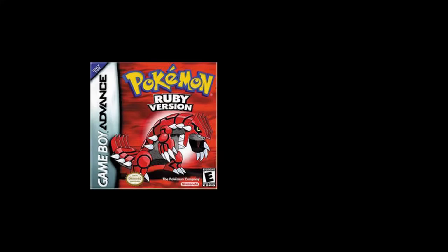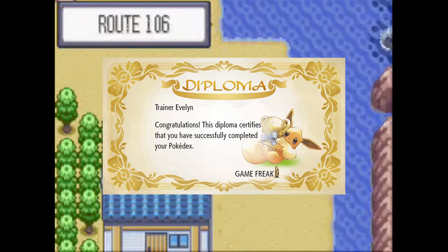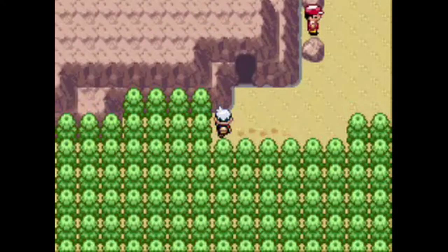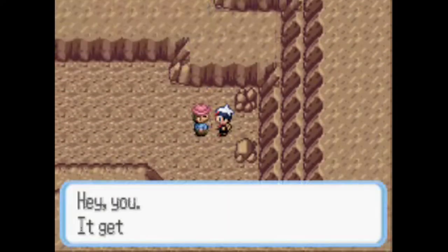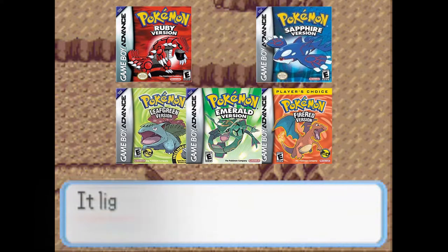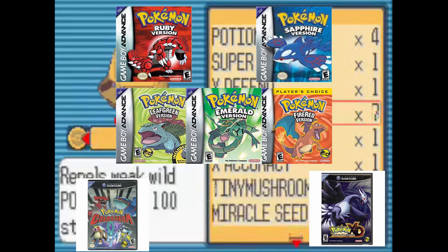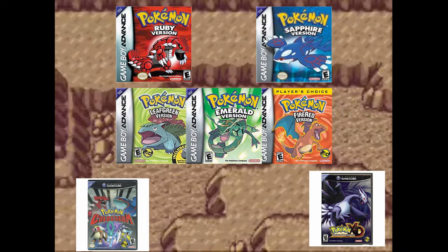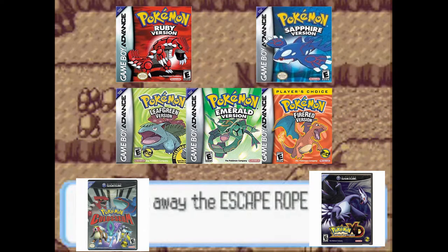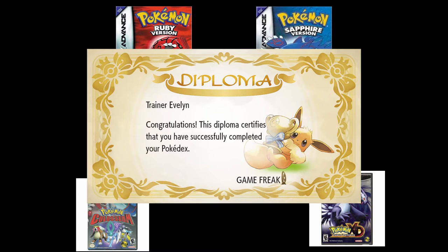Pokemon Ruby and Pokemon Sapphire. In the original two Generation 3 titles, you needed to catch the 200 Pokemon in the Hoenn Pokedex to get your first reward — yet another diploma! And if you weren't already tired of pointless diplomas, in order to obtain all 386 Pokemon to register them into your National Pokedex, you'd need to own Pokemon Ruby and Sapphire, Pokemon Fire Red and Leaf Green, Pokemon Emerald, and the GameCube's Pokemon Colosseum and Pokemon XD Gale of Darkness. Having all of these games allows you to obtain all 386 Pokemon, excluding Mew, Celebi, Jirachi, and Deoxys. If you go through all this work, all you receive is another diploma — countless hours of gameplay across seven games, three titles, and all you'll get is a diploma.